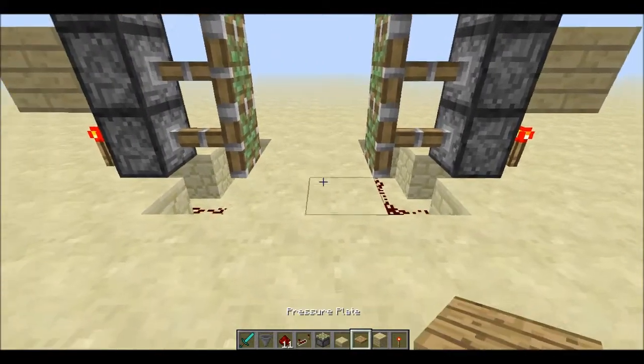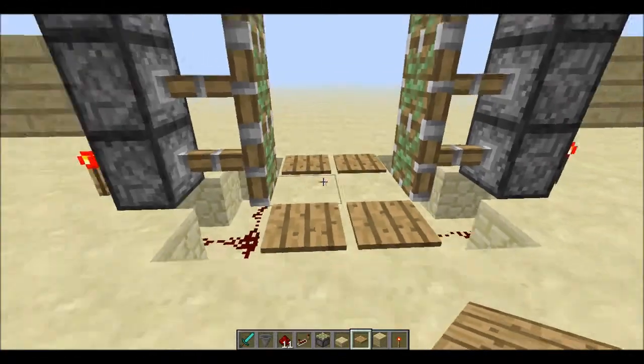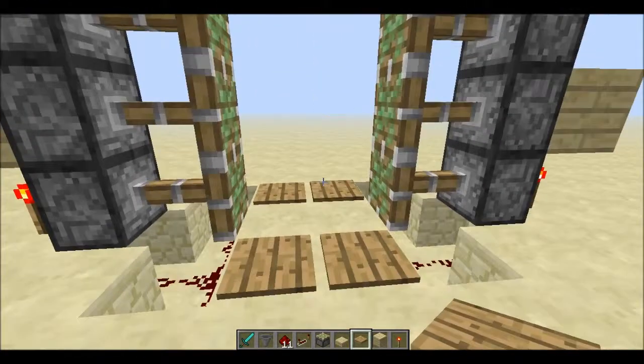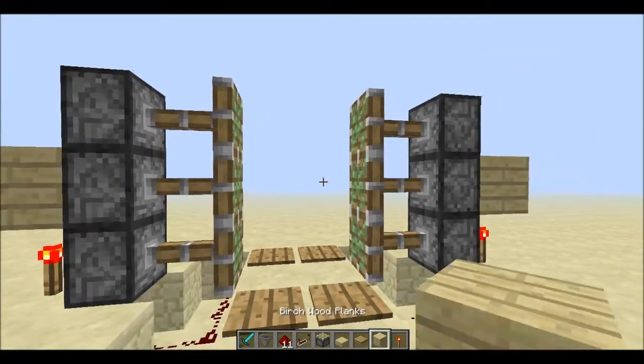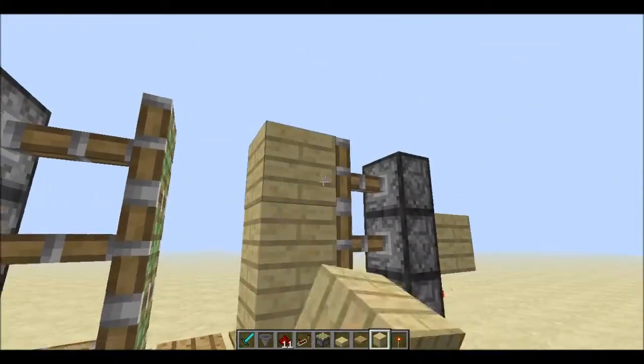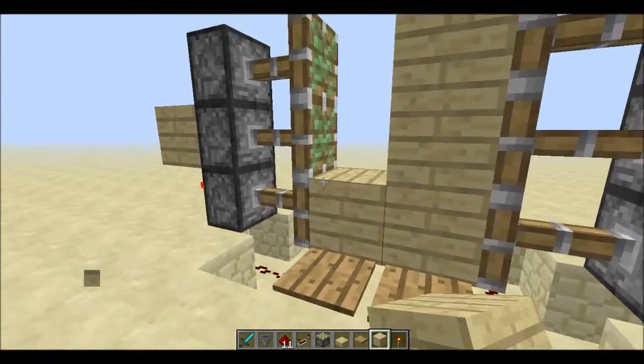And then you're just going to want to take four, actually four little pressure plates, and place them in those areas. Now you're just going to want to fill in the middle blocks. And there's your piston door, basically.